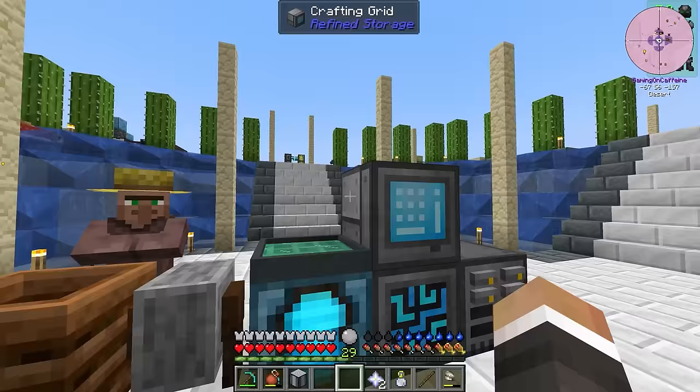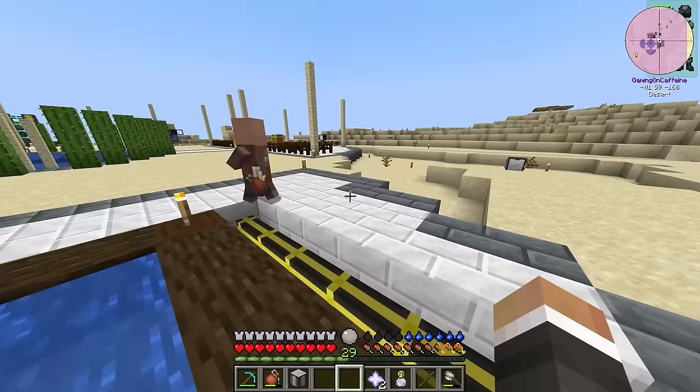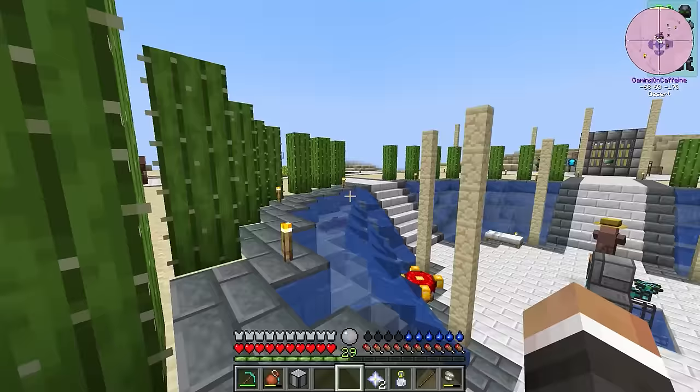Seeds are becoming a problem — we're fully out of seeds in multiple slots here. We've got five seeds left here and are fully out here as well. Our chickens still have a couple of seeds each — a stack, a stack of 37, a stack of 46 — but we are running out. We're not producing more seeds than we're using, which is not ideal. So we could definitely do with looking at producing more seeds sooner rather than later.